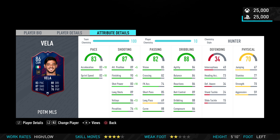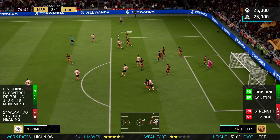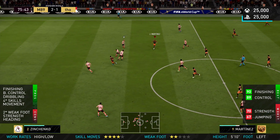He goes to 95 finishing with the 100 chem style. He's got 83 acceleration and 83 sprint speed — very well balanced pace. Hunter takes it to 93 and 93 respectively. 89 attacking positioning with high to low work rates — he's always on the front foot, always trying to break beyond defences, and his positioning is very good. In terms of shooting: 90 finishing, 80 shot power, 89 long shots, 86 volleys, and 76 penalties. The passing is up there too — you can be creative, pull the strings in midfield. 85 vision, 82 crossing, 85 short pass, and 88 curve, which is most important for threatening through balls.